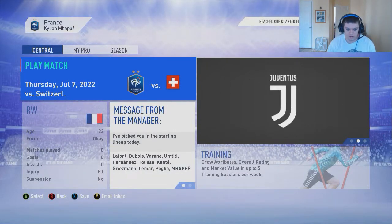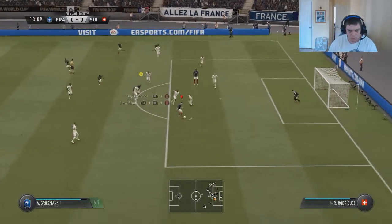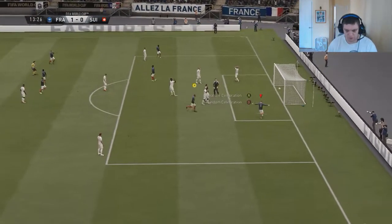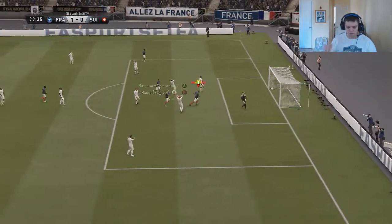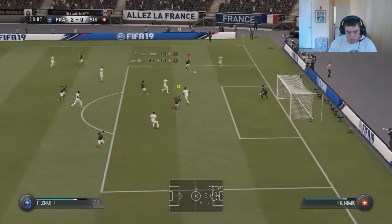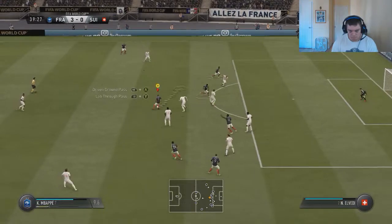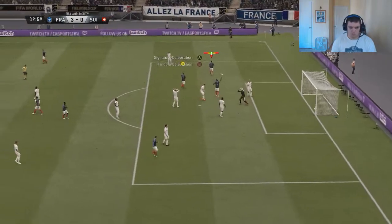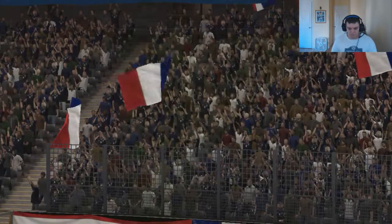Now we're going against Switzerland in the quarterfinals. Griezmann scores — 1-0 for France. Mbappe with a sexy finish — 2-0. Then 3-0, then 4-0. And that's it, France wins 4-0 against Switzerland.